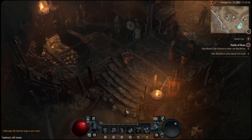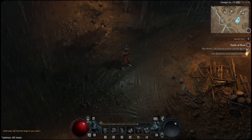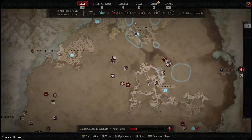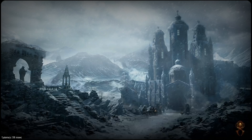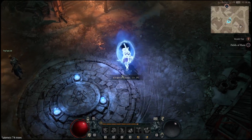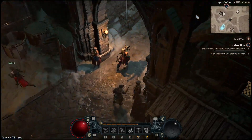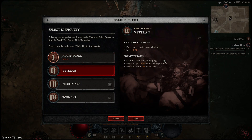Tip number one: start off in World Tier 1. As you can see here, there's no real point in going to World Tier 2. Yes, you may start with more XP per kill and more gold, but realistically you're slowing yourself down. World Tier 2 buffs enemy damage and health, so enemies are more challenging, and yes you get 20% more experience and 15% more gold drop.